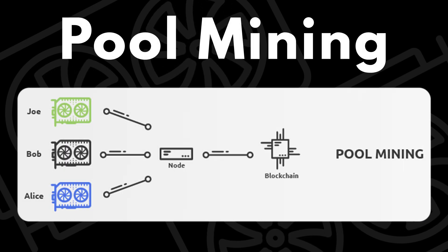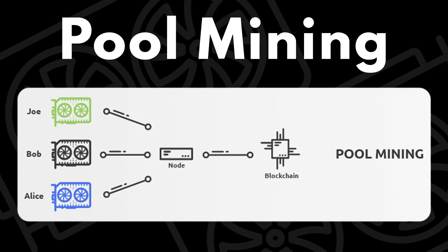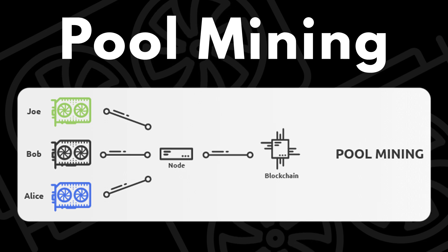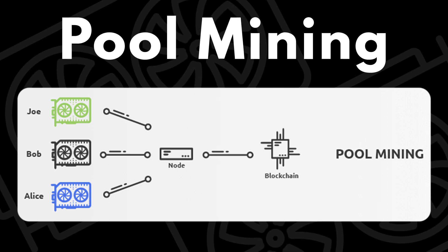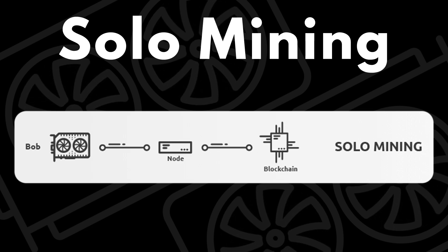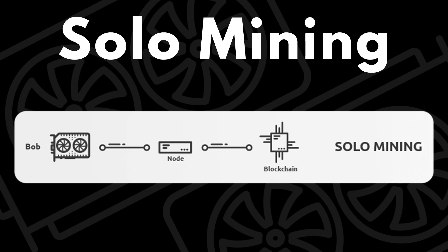So quickly I'll give an explanation between pool mining and solo mining. Pool mining is where you mine with other people on a coin and you collectively hit a block, getting rewards in proportion to the amount of work or hash rate you put in. Solo mining is self-explanatory — you mine on your own in hopes to find a block, and you get to keep all of the block reward yourself.